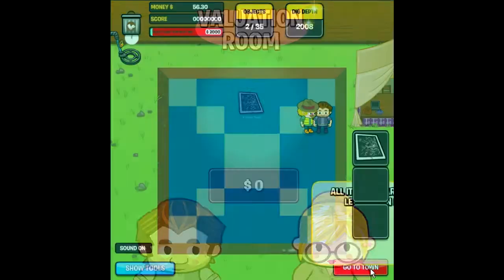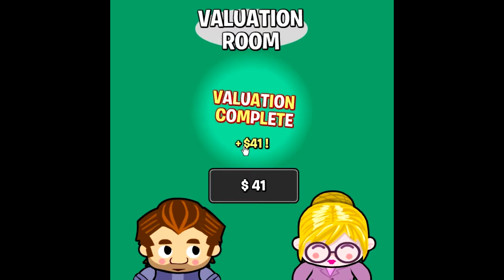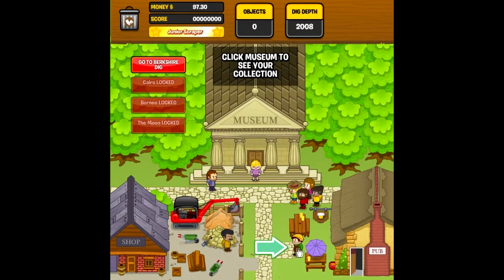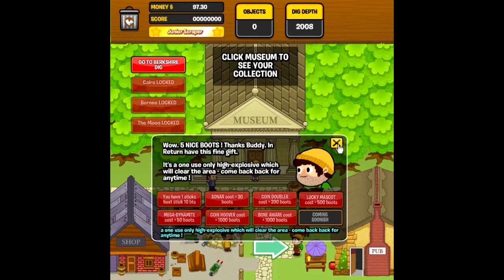Heading to town. I got $41 for that, which gives me $97. This guy here is who you sell your boots to — five boots gets you a stick of dynamite, which is actually kind of cool.